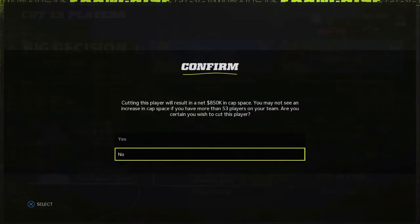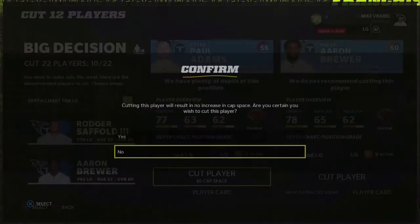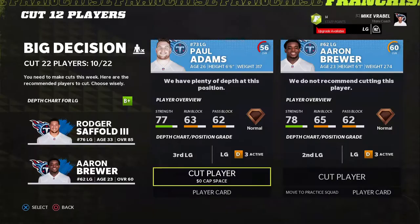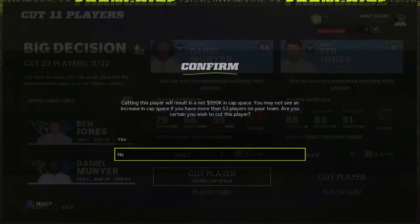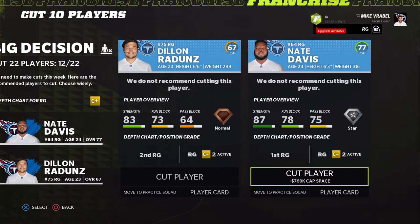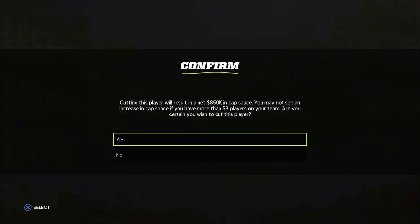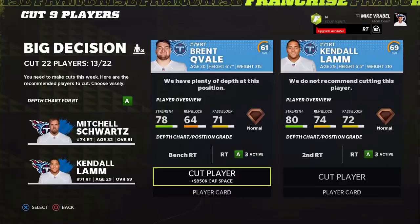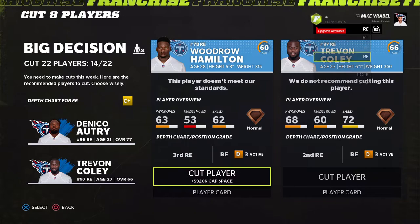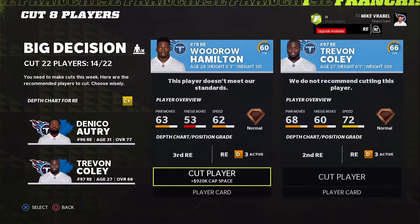At offensive tackle we cut down to the necessary guys. Left guard gets cut, center gets cut as well. We keep Mitchell Schwartz at right tackle and keep Dylan at right guard. Some veterans who retired in real life get released too.